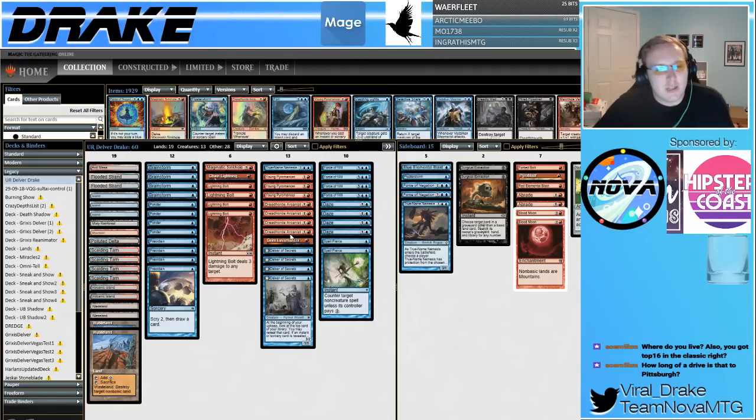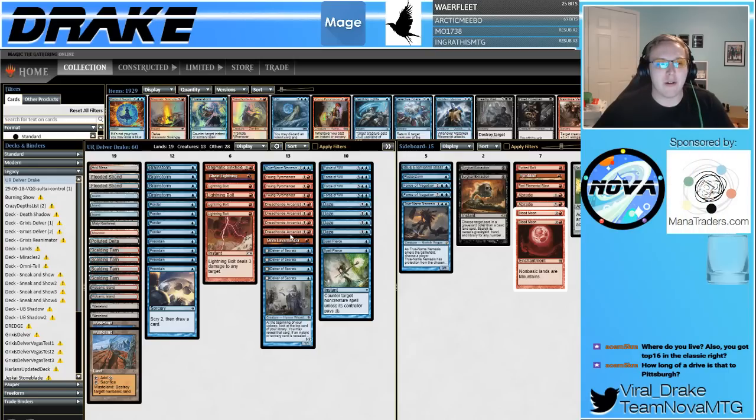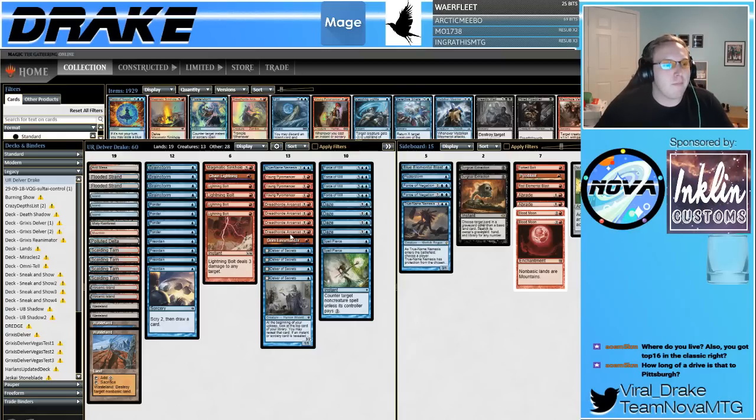Today I'm going to be playing the Blue Red Delver deck in Legacy. It's probably considered one of the best decks in Legacy right now, which always gets me excited. I love my Delver decks. That's kind of how I broke out onto the Magic scene — winning an open with Grixis Delver back in the day. The deck's made a lot of changes since then. It got a huge hit from Gitaxian Probe and Deathrite Shaman being banned, but we picked up a couple new cards, and that's pretty sweet.